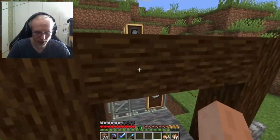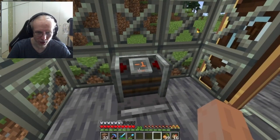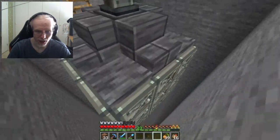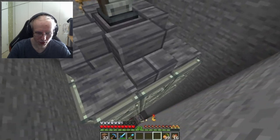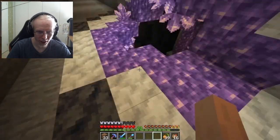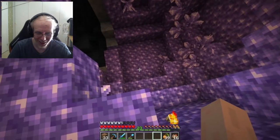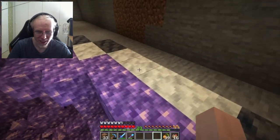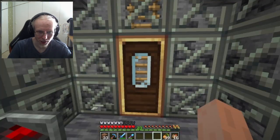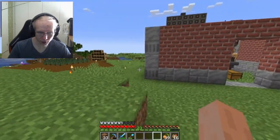Oh, I also made an elevator using the new Create mod. It's so satisfying to use — look at this, it goes down so far, all the way down. I ran the tunnel board here, down to the deep slate level, and I found an amethyst geode. Yeah, this is just incredibly satisfying to use. And by the way, this is my tree farm. Anyway, that's it for me for now.